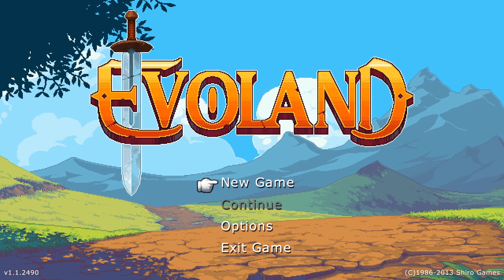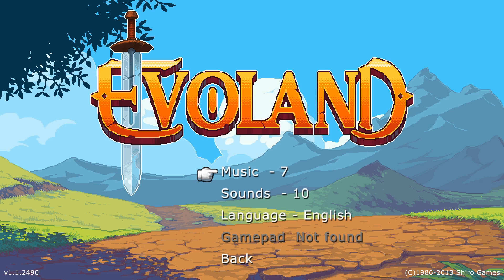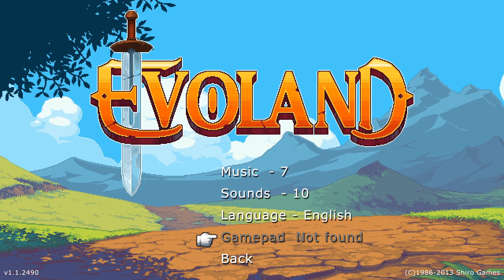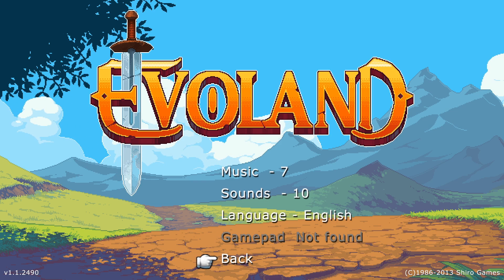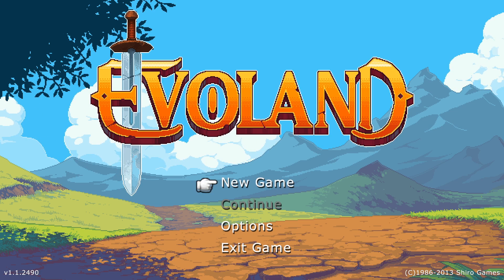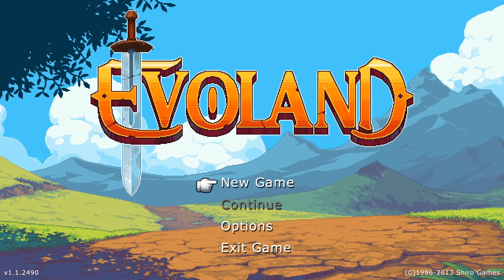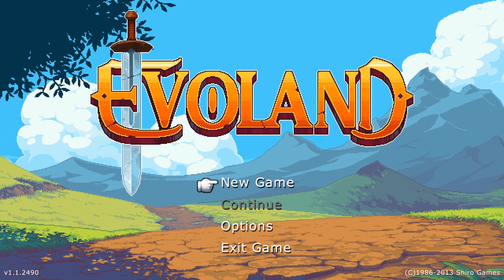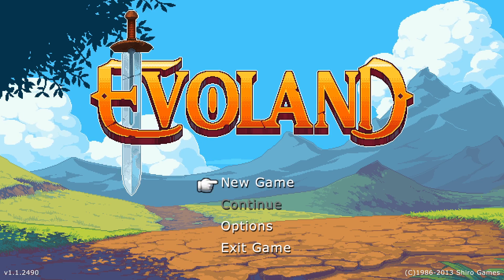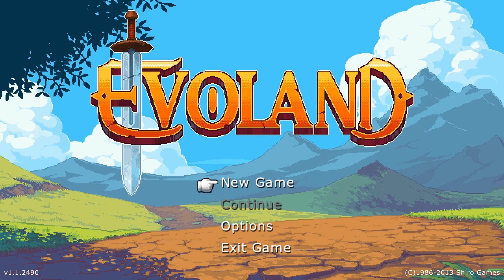There's really nothing else for me to explore in the menu here, because the options are quite sparse — we have music and sound volumes, language selection, and gamepad options. Unfortunately, my gamepad is not recognised by this game, so we're going to be playing with the keyboard, which is actually quite apt for very early RPGs but is quickly going to not be apt for later ones. Let's find out by starting a new game.